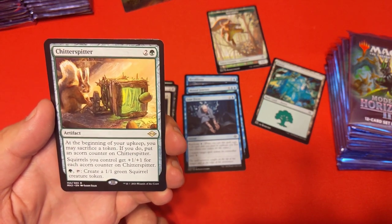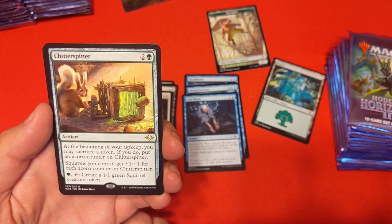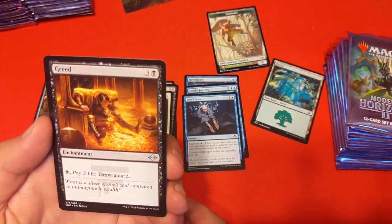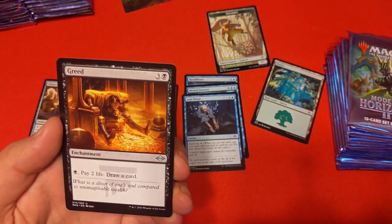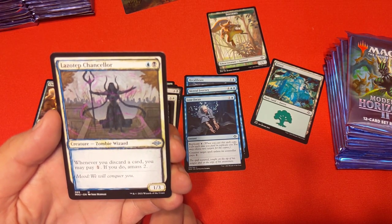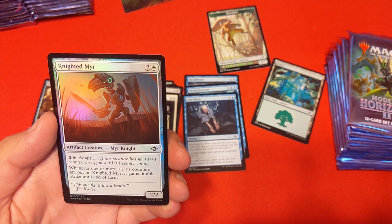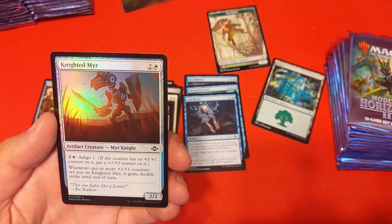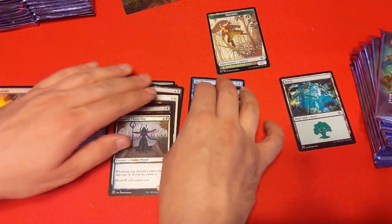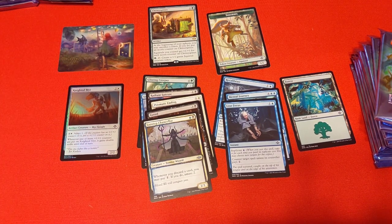Got a Chitter Splitter: at the beginning of your upkeep, you can sacrifice a token, put an acorn counter on it, and squirrels you control get +1/+1 for each acorn counter, and create a 1/1 green squirrel token. I want to run a squirrel commander deck, so that's something to hold on to. Also got a Greed — a very iconic card, pay two life, draw a card. And a sketched Lazotep Chancellor — whenever you discard a card, you pay one to amass two and make zombies. For the foil, a Knighted Myrrh with Adapt and Double Strike. Not bad for pack one.